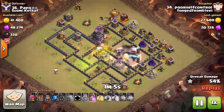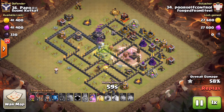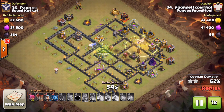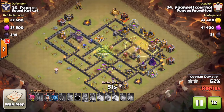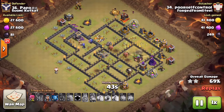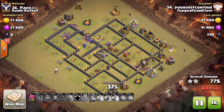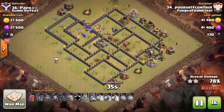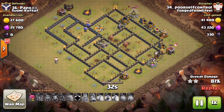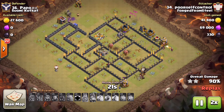The second jump leads over the CC into the bomb tower compartment, opening up those two big compartments in the back end of the base. He's already starting his hogs at nine o'clock — they encounter a couple teslas. He's being really patient with that heal. The king's jump hits that compartment with the expo and two teslas — he did hit two giant bombs but still has that one heal left. He drops a nice heal covering those teslas and expos, and is already starting cleanup.